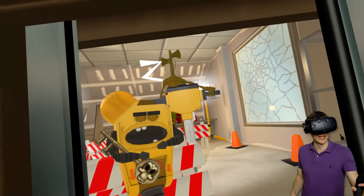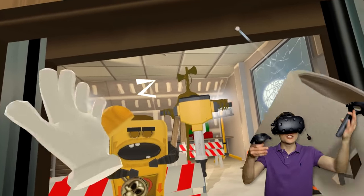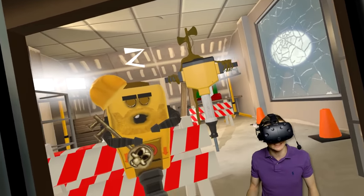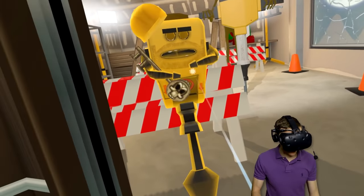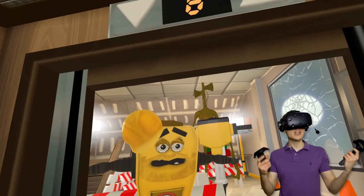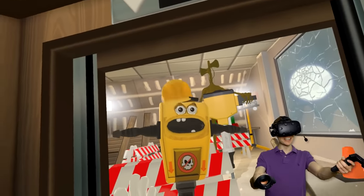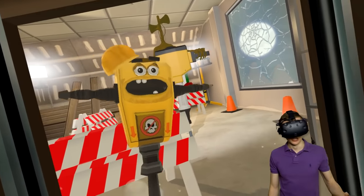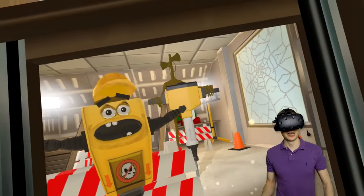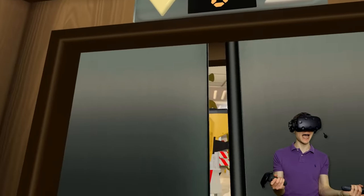I absolutely love Siren Head! Check this out - it's a construction worker Siren Head! So right now, we've found the regular one, we have found a white one on floor 4, and now we've got a yellow one! And he's working away - check the jackhammer! You're not the only jackhammer around anymore! I love that this Siren Head is just working along, helping out!